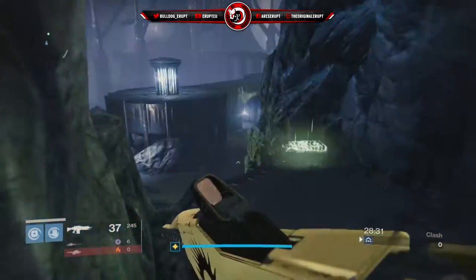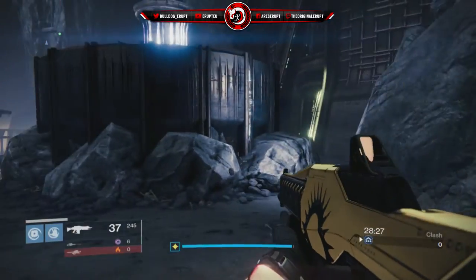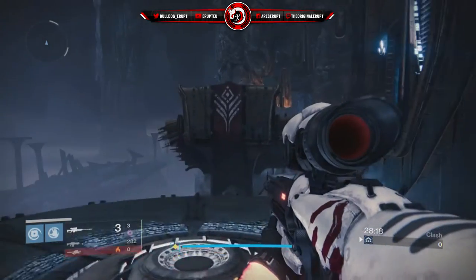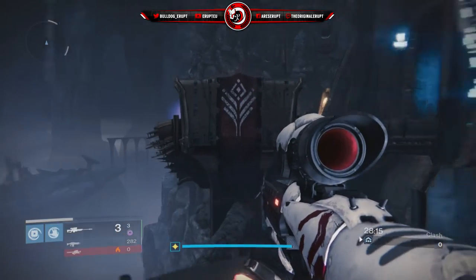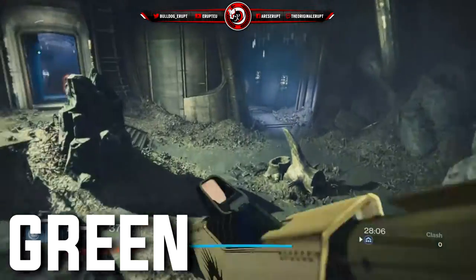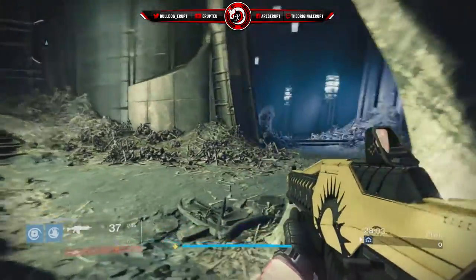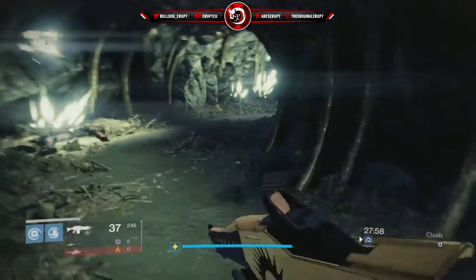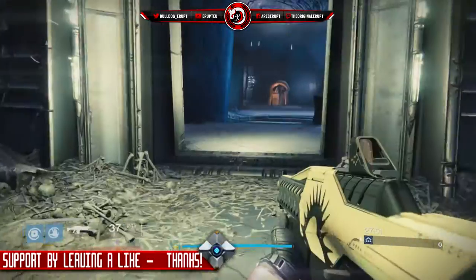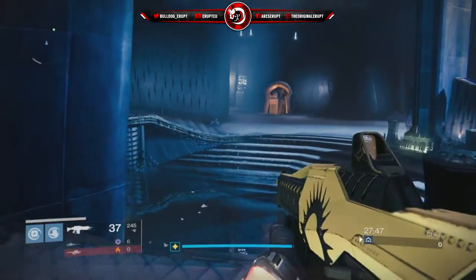We're going to go over the main callouts first. Here we have Alpha spawn — you can just call this A spawn. These are the A platforms, which will be rushed down the left or right side depending on which way you're coming from. From Alpha side it'll be left, from Bravo it'll be right. Here we have Green Platform, and this whole room is just called Green — mainly because of its distinct green hue cast over the entire area. We also have a tunnel, which is a connector from the spawn all the way into Green — a very quick route if the Alpha team wants to run there.